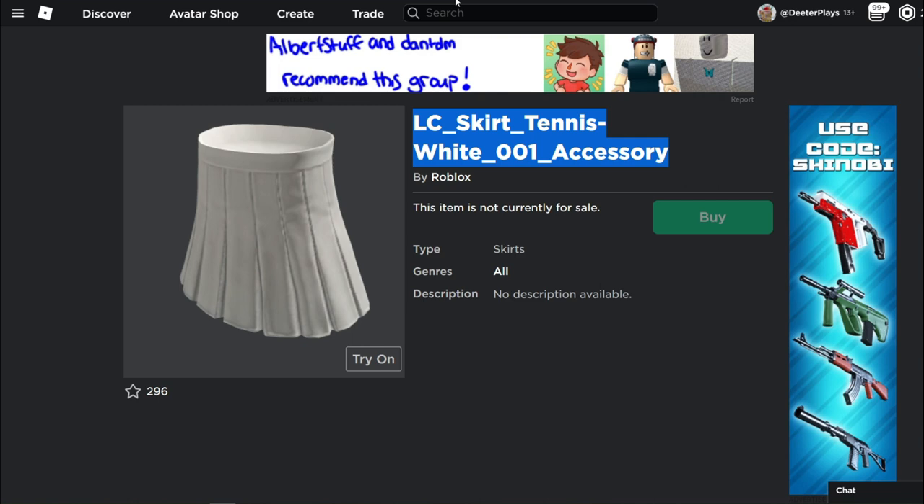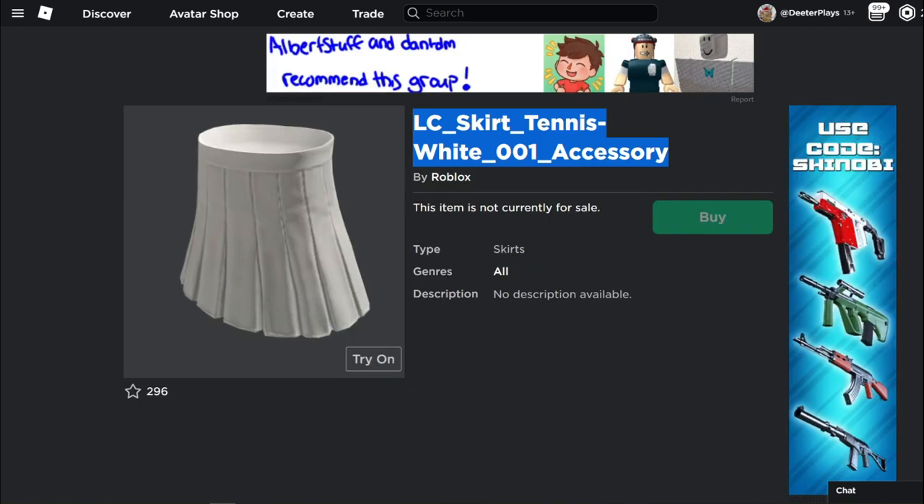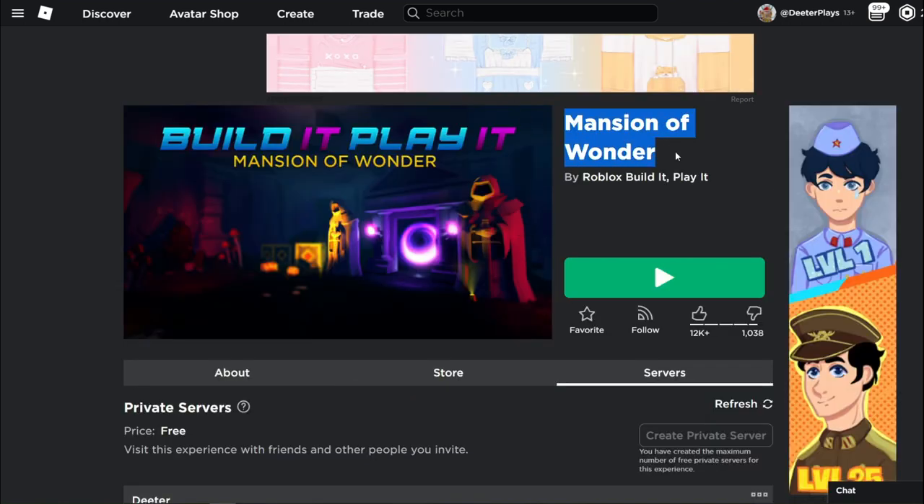So layered clothing is coming, and speaking of layered clothing, here's another item that's hit the catalog — again, we can't get these yet, they're probably just doing some testing. We've got a skirt — a tennis skirt — labeled 'LC' for layered clothing. Still can't get it, but it's going to be cool. What other kinds of layered clothing do you think are coming? Maybe belts, jackets? We've already got skirts and shoes, so it's shaping up to be pretty exciting.